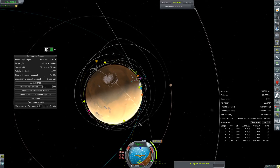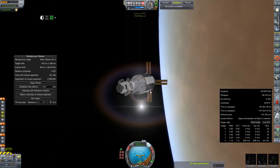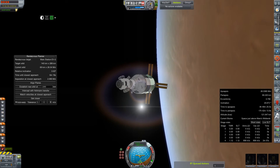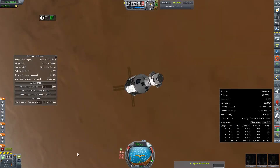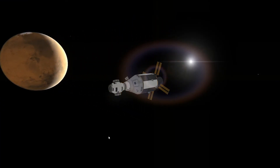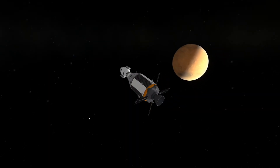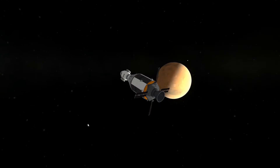At some point we're also going to need to make a plane change, so I'm setting up this node to act as a reference point for further aerobraking, just to see which way I can maybe try to angle the Artemis. My gut instinct currently is to just keep dragging it through the atmosphere — let it spin, let it twirl, let it slow itself down as much as it cares to.